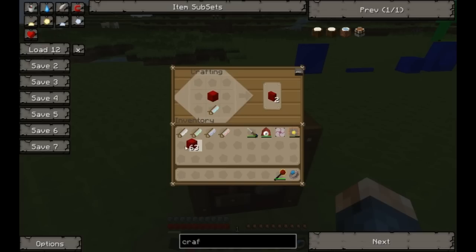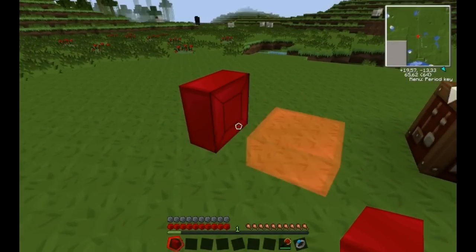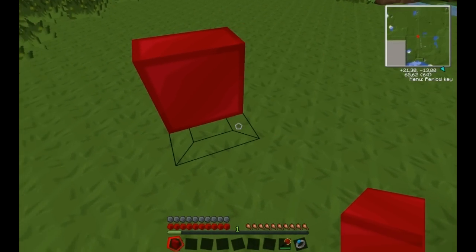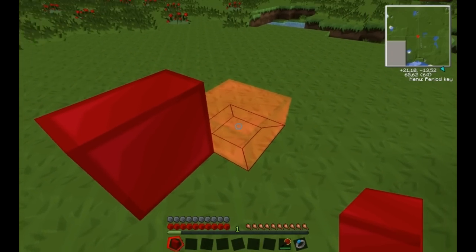To start out, you want to take one block and then you can cut it in half and you'll get two slabs. Let's just place one of these down — that's what a slab looks like. You can place it sideways or on the ground like a normal slab.